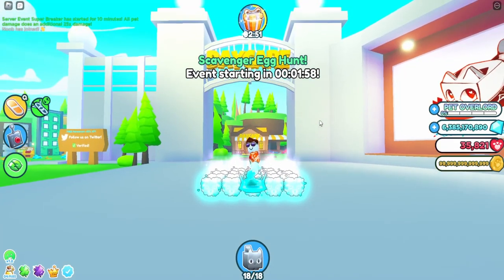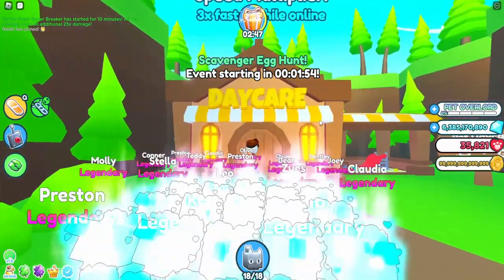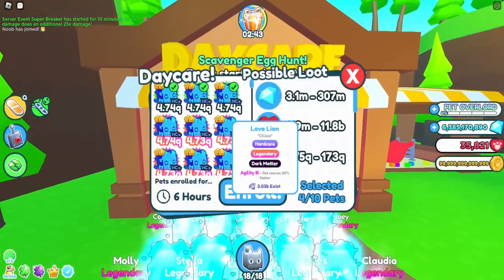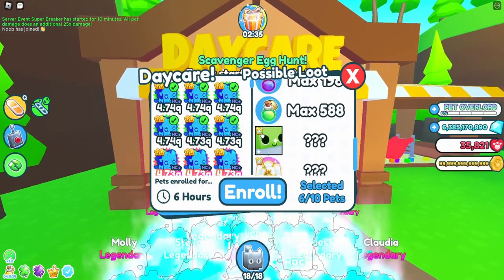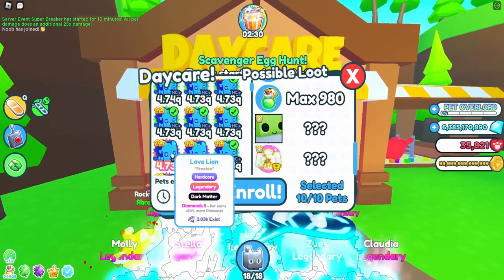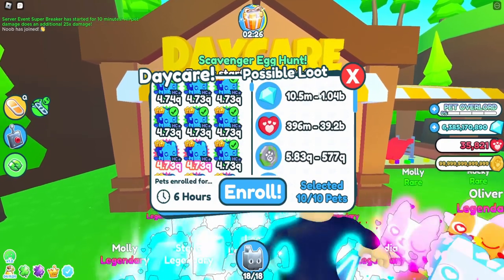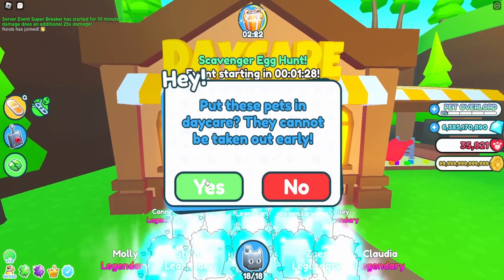Daycare has just been added to Pet Simulator X. Basically, it allows you to put your pets in it — you will get them back — but with it you will get gems, potions, even huge pets and eggs. The more you put in, the more you get, so you actually have a chance of getting a billion gems for free.